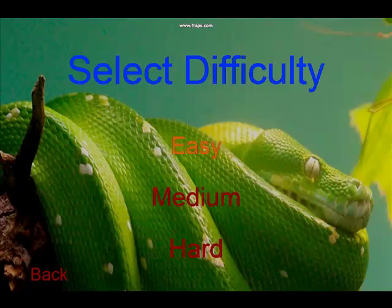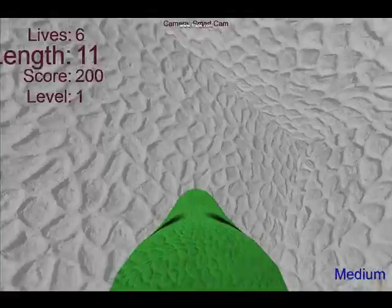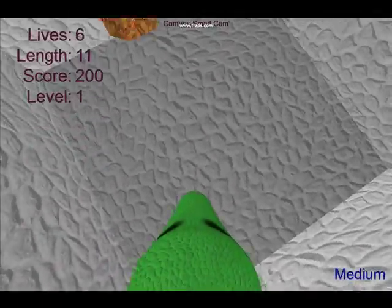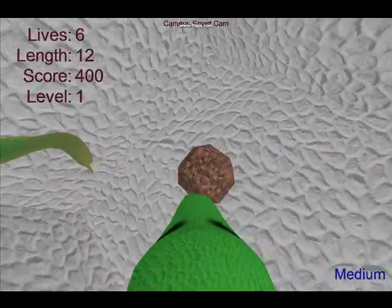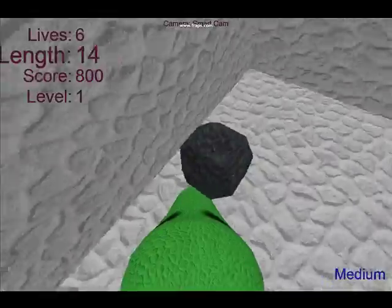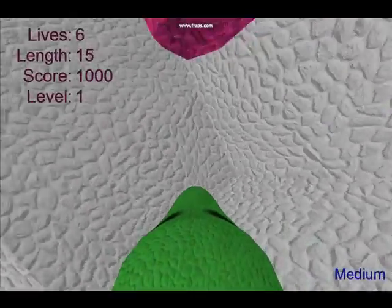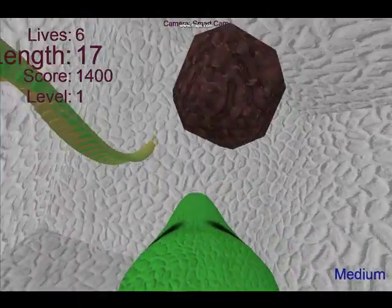When starting the game, you must first choose a difficulty, and then you are thrown into an open 3D world. As with the traditional versions of Snake, you must avoid crashing into the walls as well as yourself, in an effort to collect as many psychedelic rainbow apple jewels as possible. A level is complete once you collect the requisite number of psychedelic rainbow apple jewels, and you beat the game once you complete the final level of your current difficulty.